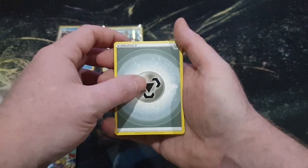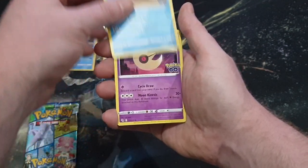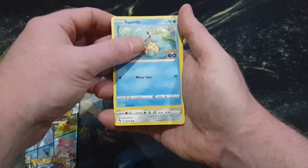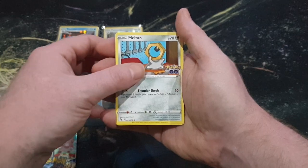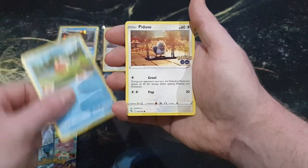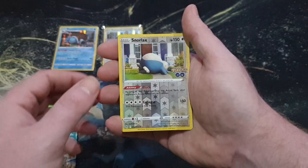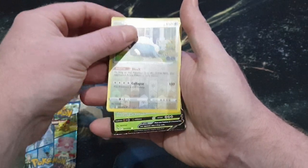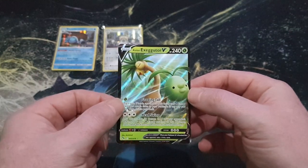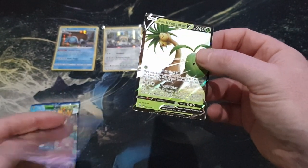Another Steel Energy. Zatsu, Slowbro, Lunatone, Squirtle, Meltan, Bidoof, Magikarp, a Doduo, a reverse holo Snorlax, and we've got ourselves an Exeggutor V! So that's a first for us - that's really, really good. We count that as a hit, so that's great news.